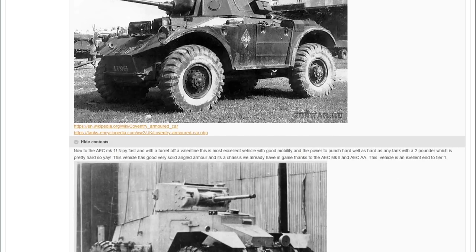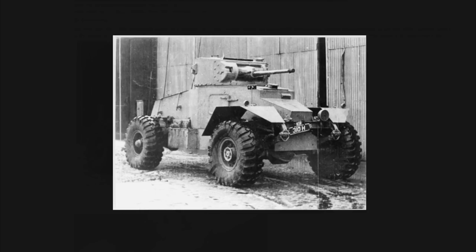The next vehicle is the AEC Mark 1. This is noticeably more armoured than the other wheeled vehicles. The turret on top is straight off a Valentine — the same one housing the two-pounder and coaxial machine gun already in the game. The armoured chassis is also already in game in the form of the AEC Mark 2 and the AEC AA, so this is essentially combining two existing in-game components into one vehicle.